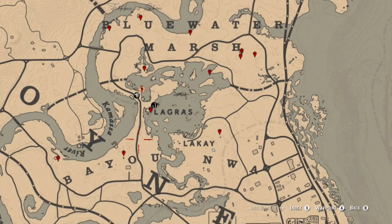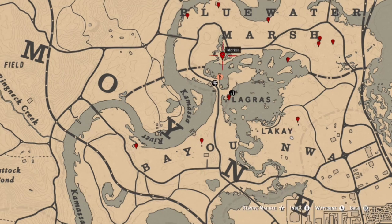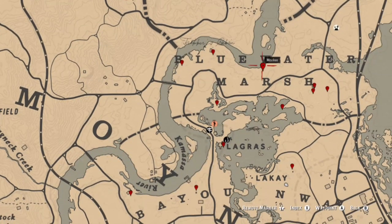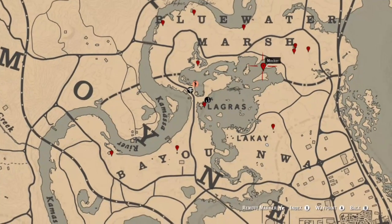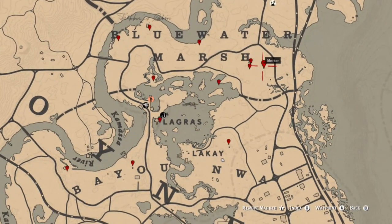Moving into the bayou, this section is mostly for people that need flowers to complete that challenge, though you can also find arrowheads, dig sites, and other items. First location is an arrowhead dig site, then a piece of jewelry. There's a tarot card at the dock, an egg to the north, another arrowhead dig site, a piece of jewelry, a flower, another flower, a coin underneath the shack, an arrowhead dig site, a tarot card in the outhouse, another flower, and a family heirloom dig site.